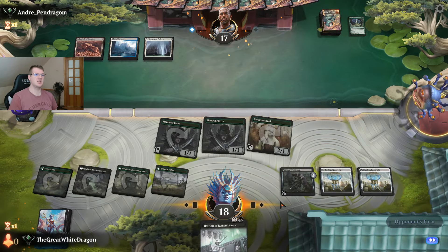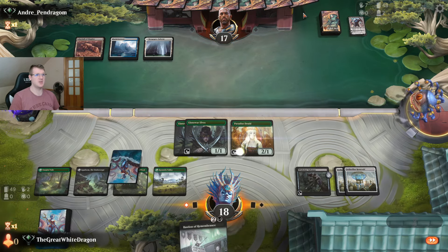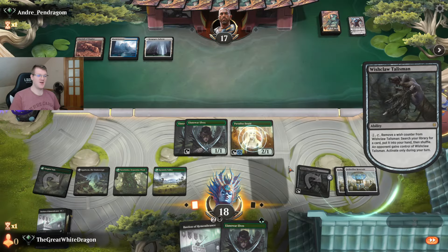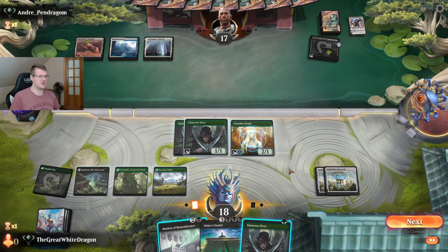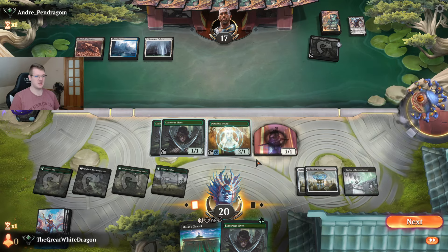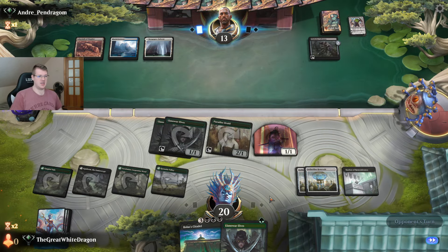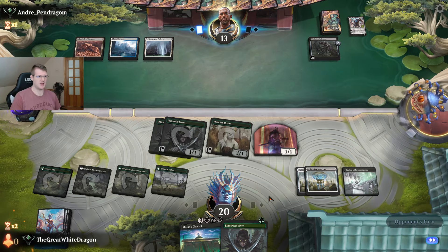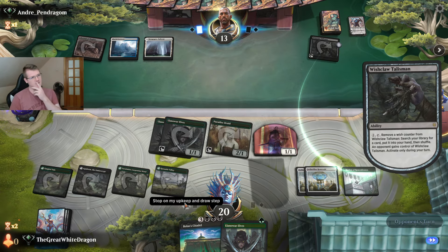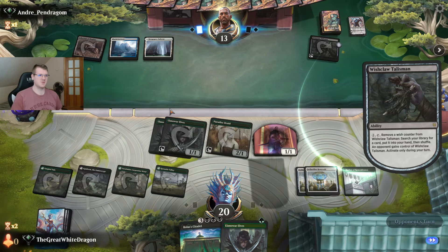He also only has the Fortress here so he can't really Counterspell. Oh no — we're missing one black land. We've got all the green in the world but we don't have the black. There is a chance he can bring something back — admittedly I've done a decent amount of damage so maybe he's not bringing it back. Even going for the basic black land is not going to be good enough here.